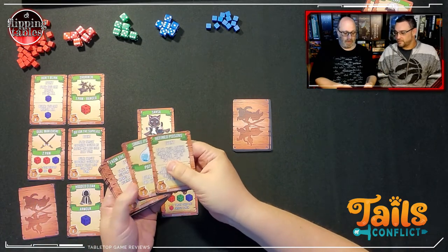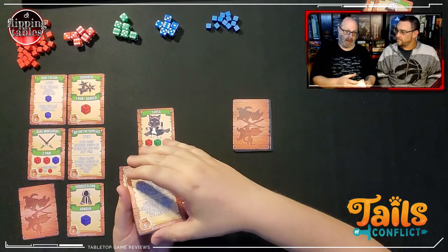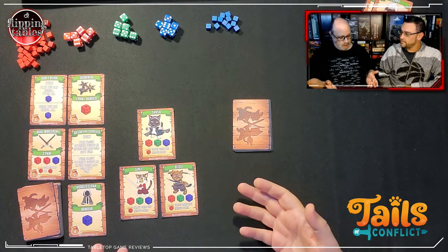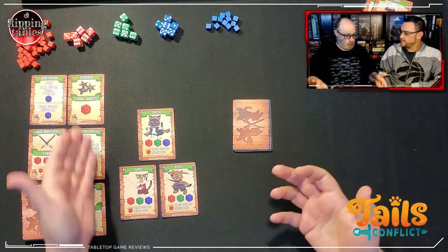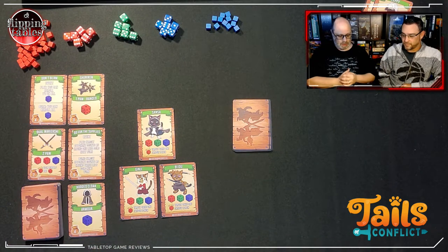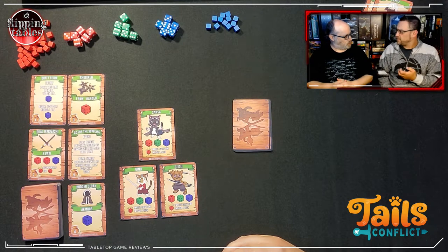Each class also has an armory deck, which contains events, potions, and weapons you can purchase — purchase values are in the corner. As you draw gold, you can spend it on whatever is in your armory. You always have five cards open in your armory at all times. There's a special move where if you don't like what's on the table, you can put them underneath, draw five new ones, and shuffle your armory.